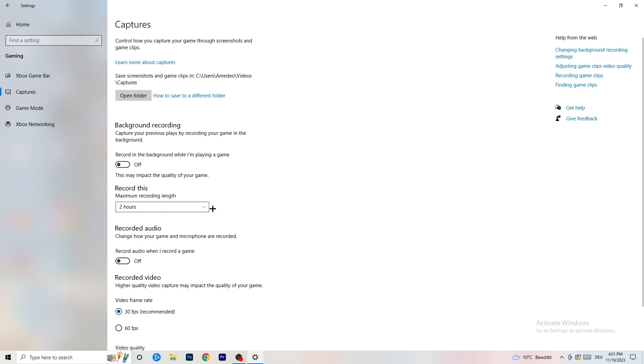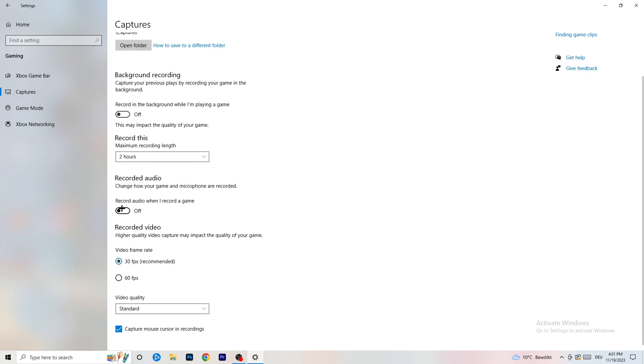Next, go to Captures on the left-hand side. Go to background recording — 'Record in the background while I'm playing a game' — and turn this off. If you want to record something, use OBS (Open Broadcaster Studio), which is made for recording games and your screen. You don't want Windows recording in the background, so just turn this off.